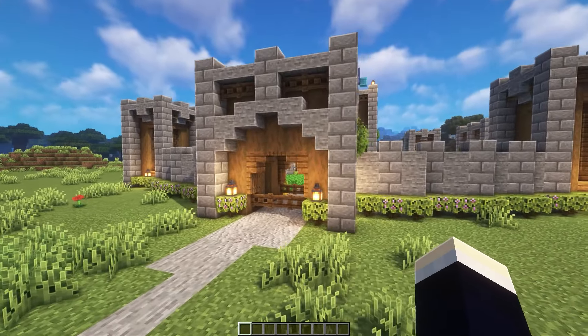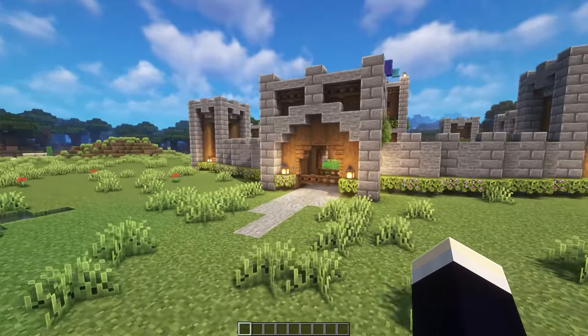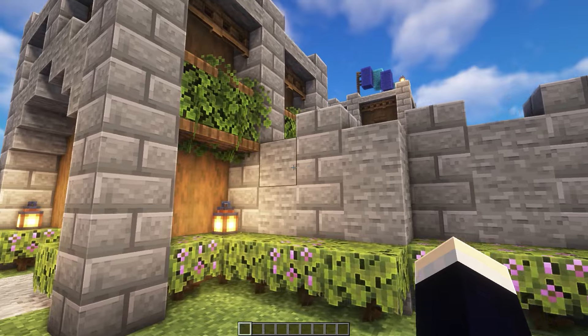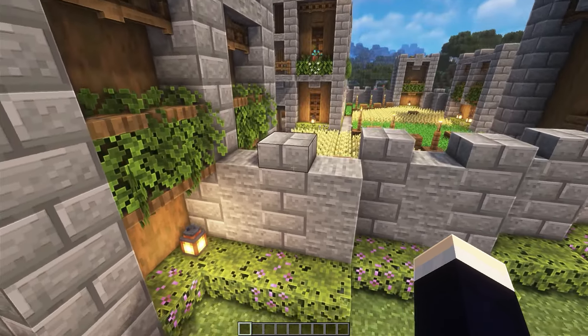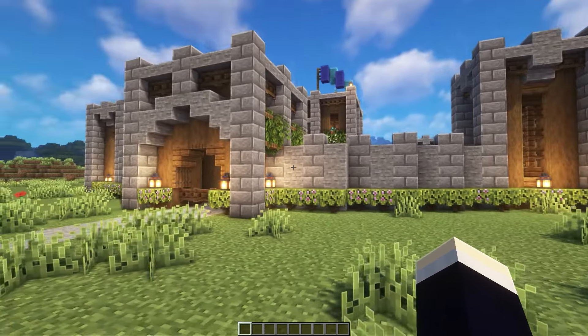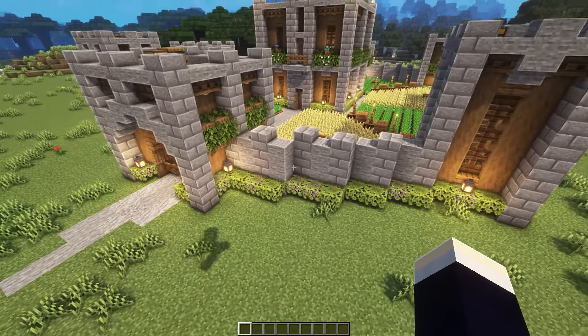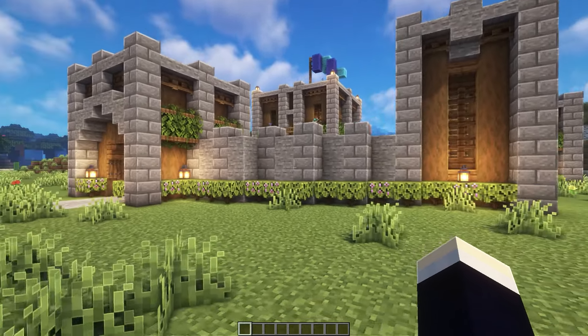Taking a look at the actual exterior design of the walls, we've used a whole bunch of azaleas around the place to keep the walls looking nice and interesting. As for the actual wall design, it is a pretty simple checkered pattern going between stone bricks and stone. On top of the stone bricks, we have some slabs on top of those as well.